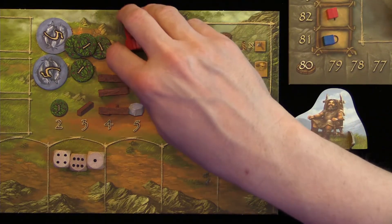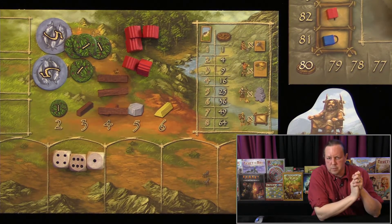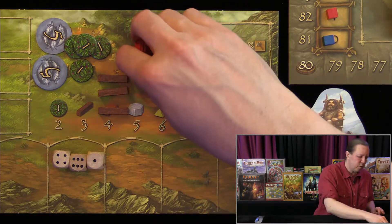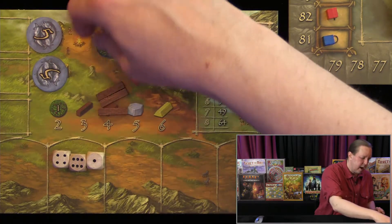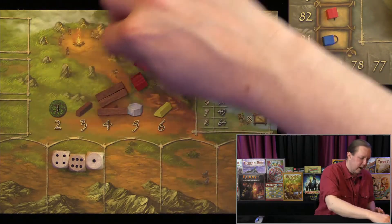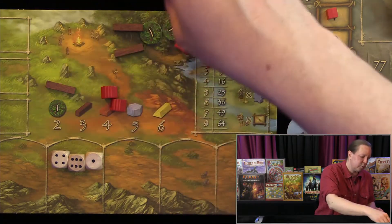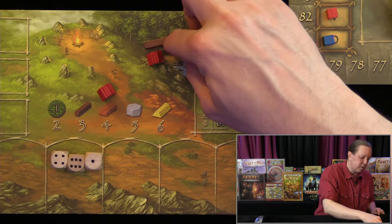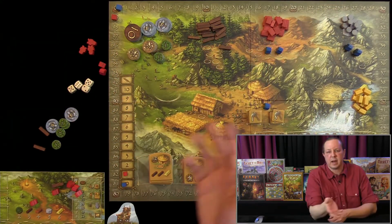Blue will carry out their actions next since blue is next in turn order. If at any point you can't feed all your workers, you can use resources instead of food — but gold is expensive since it's divided by six. If you have absolutely nothing left after substituting resources, you go down minus one point on the scoring track. At the start of the game you begin with 12 food, so early starvation is unlikely.